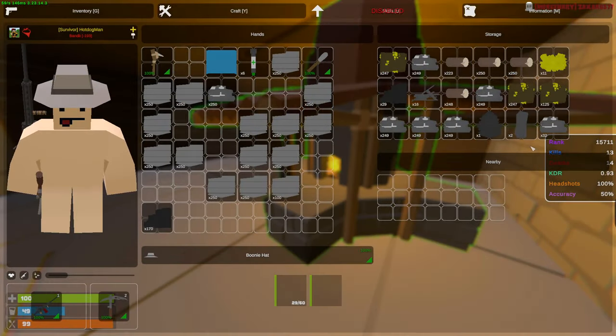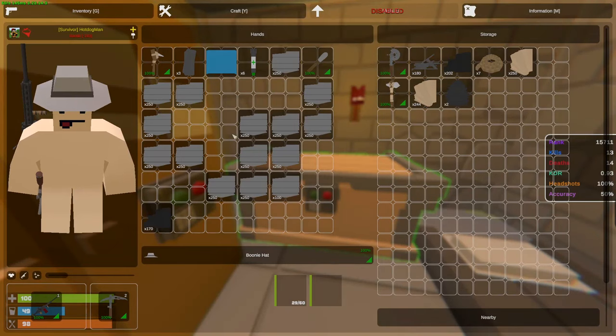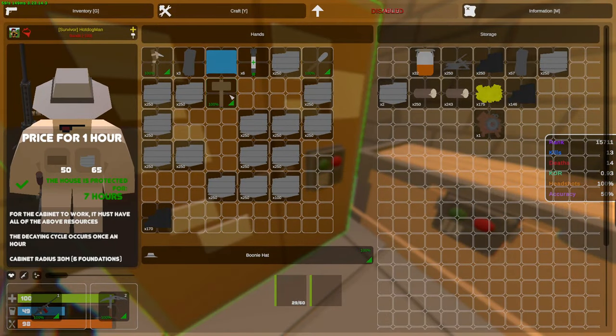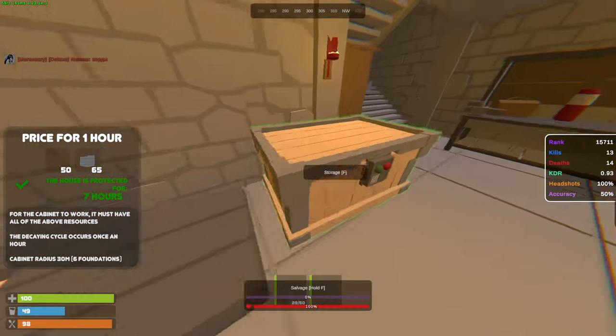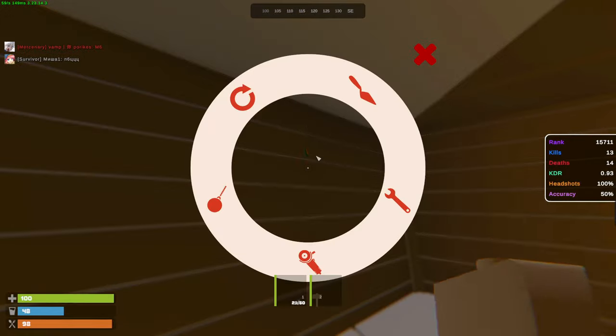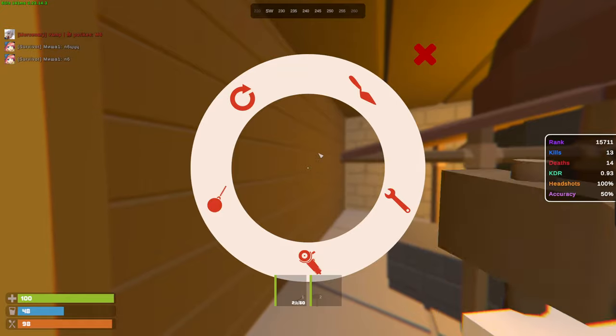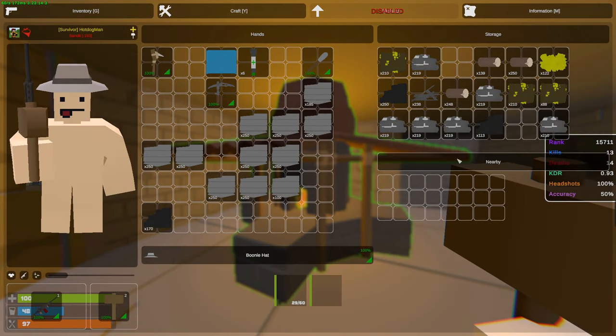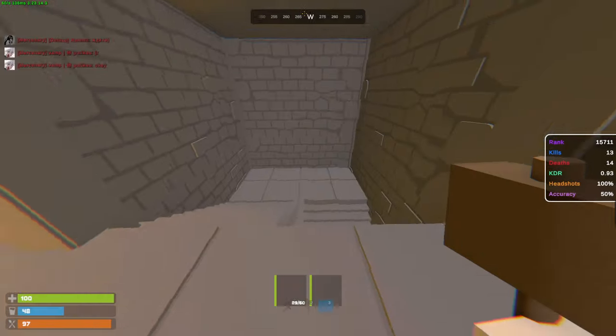I'm back from a huge run — got a lot of metal, sulfur, and a lot of stone. With this we can actually build quite a large base, I'm really happy with it. Look at all of that stone, it's crazy. I can upgrade the majority of the base to stone. I still haven't found any PvP yet — I'm gonna actually go search around the higher tier monuments and try to get some PvP. We're still cooking a lot. Very soon we'll start upgrading to metal as well.